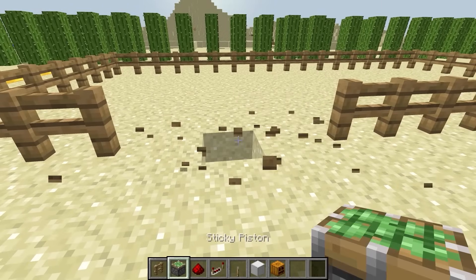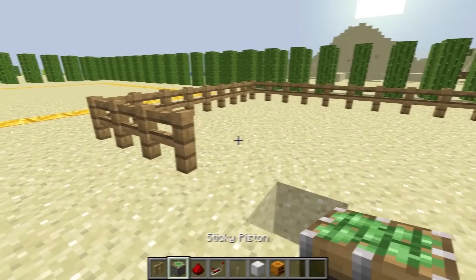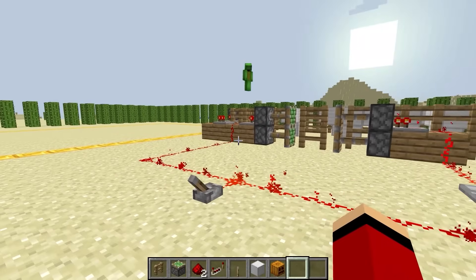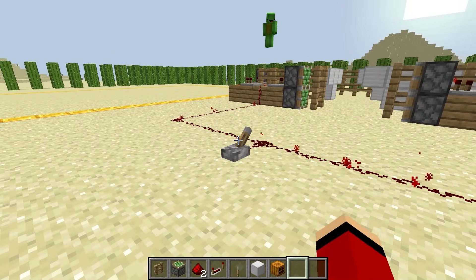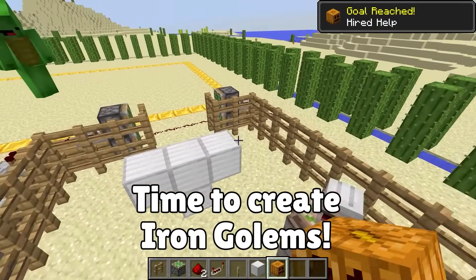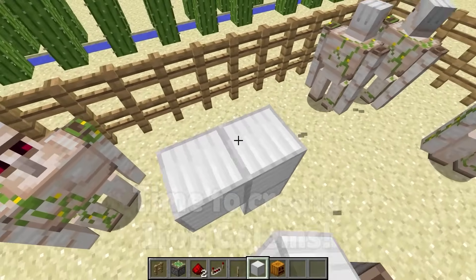If the wither skeletons manage to break through our defenses, we'll open the gates and have the Iron Golems fight for us. This lever opens both gates. Now we can finish the golems — just place the pumpkin heads on the iron blocks to create Iron Golems. I feel so safe!